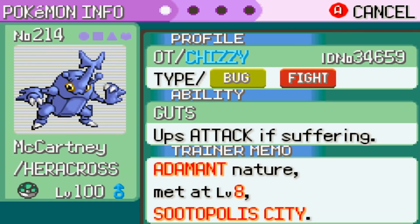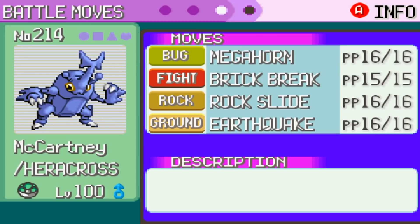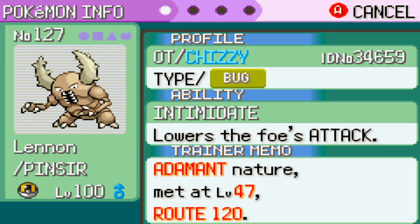Next up is Heracross, the first member of the Beatles. I'm running the Black Belt to boost its Fighting STAB, since the only really bad thing about Heracross in Gen 3 is that it doesn't have a strong fighting move — the best you're getting is Brick Break. Heracross is also one of the only bugs in this game to get Megahorn, so as long as it's not resisted, this is actually the strongest hitter on my team. The second member of the Beatles is its Kanto version, Pinsir, who unfortunately doesn't get that secondary Fighting typing, but it does have Intimidate in this ROM hack. I'm running Adamant on all these, because there are very few Pokemon around the 85 speed tier anyways.